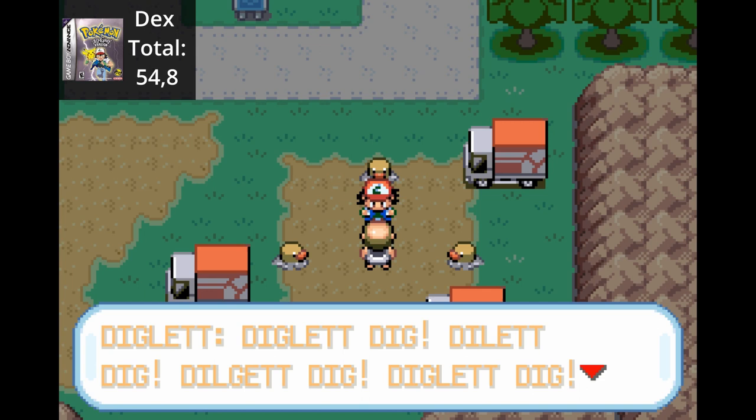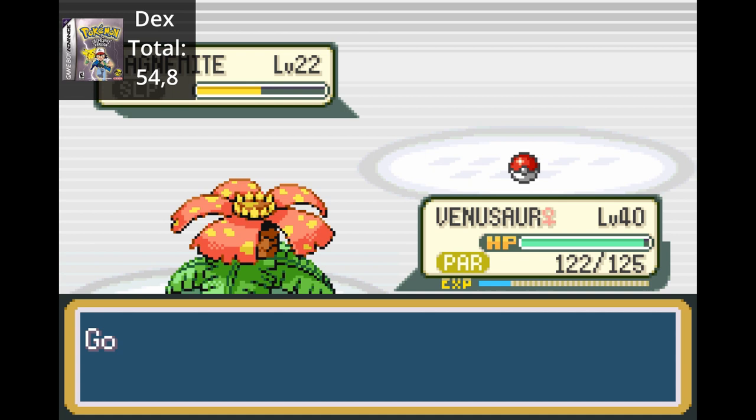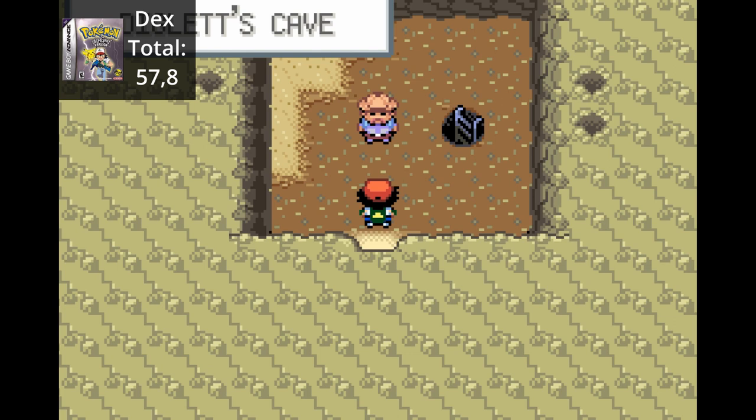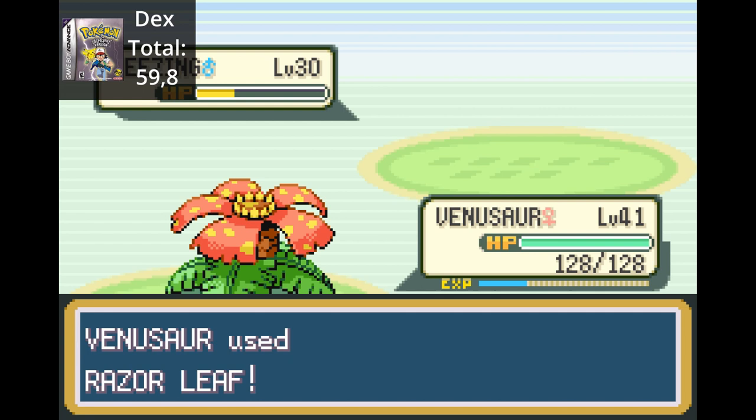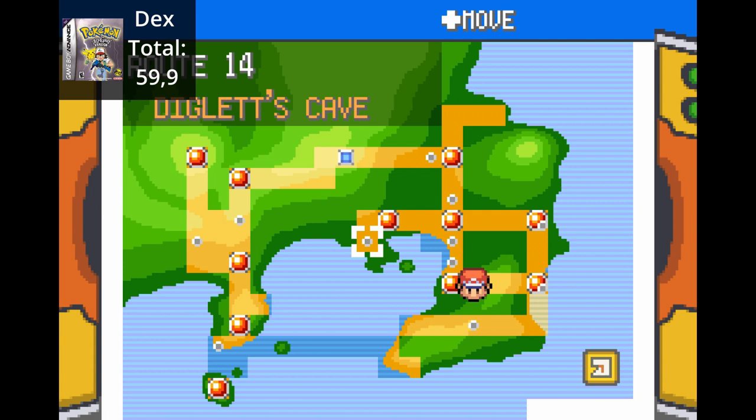After winning the tournament, we continue west where we arrive at a power plant. Here we can catch a couple of Pokemon - we caught Magnemite, Grimer, and Muk. We have cleared this area, so next we travel south towards Diglett's Cave. Here we can catch a couple more Pokemon: Dugtrio and Diglett. Along the way, we run into Team Rocket again, where they claim they have new Pokemon - but they were just the evolved forms. We keep traveling along Route 9 towards Fuchsia City, taking the underground path.